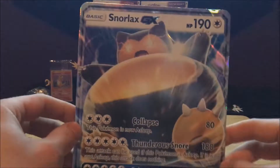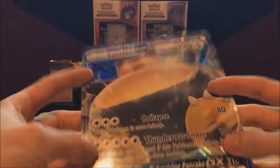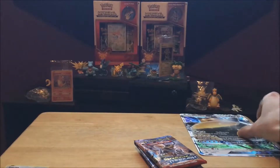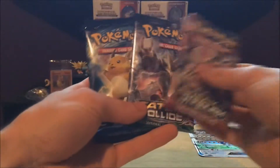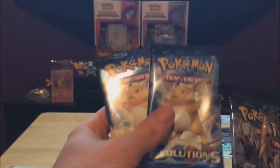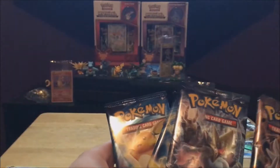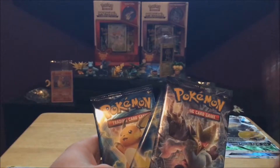Check this thing out too guys — the Snorlax GX — that is so cool, I'm going to hang that up on my wall. All right guys, now for the best part. We got Breakthrough, Fates Collide, and two Evolutions. I haven't opened a single Evolutions pack yet and this is going to be freaking amazing. I'm really excited, so we're going to start off with Breakthrough and Fates Collide, and save the two Evolution packs for last.